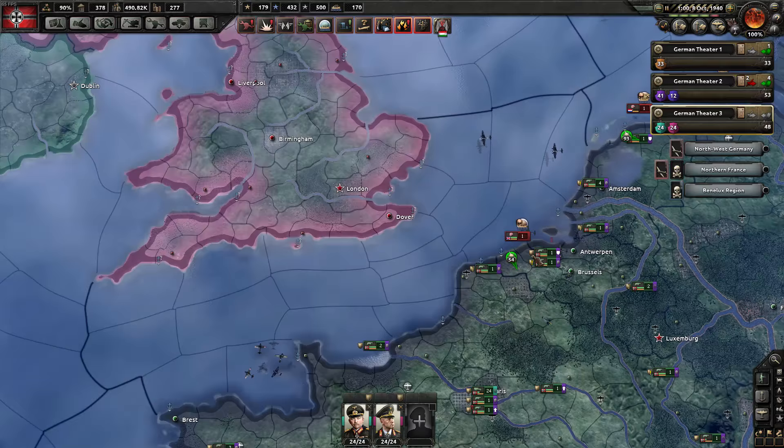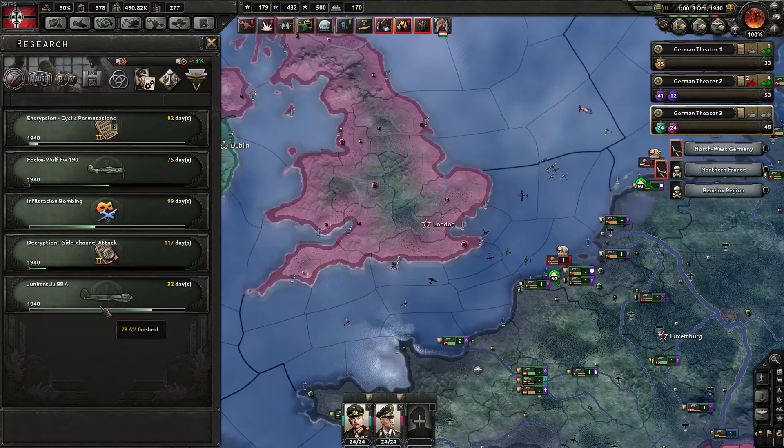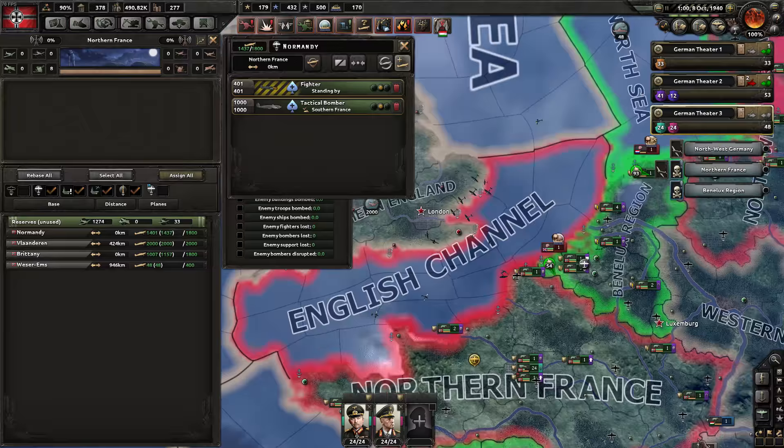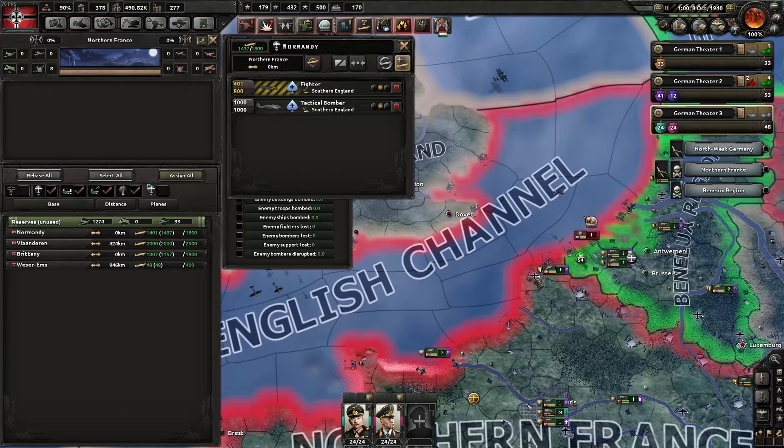Prioritize lots of planes nearest to the UK, which in this case is here, and put them on air superiority in the south of the UK. Since it's 1940, you can go for the latest fighter and the latest bomber, though we're a little bit behind on that. It will still give you a little extra edge. Radar and anti-air guns tend to work very effectively anyway, so move the planes here.